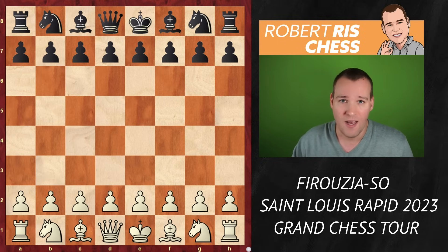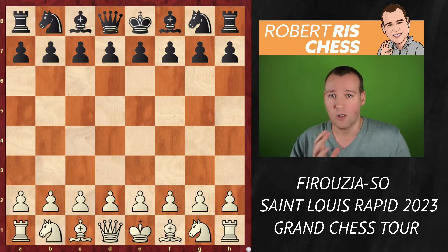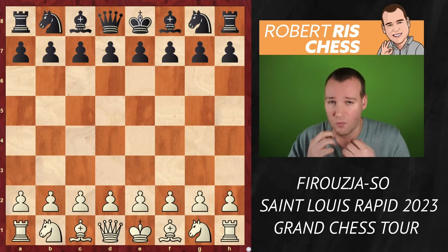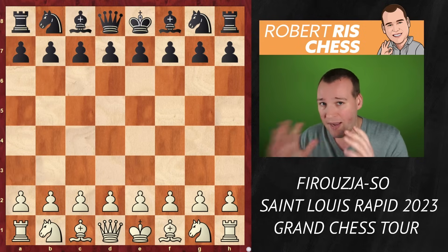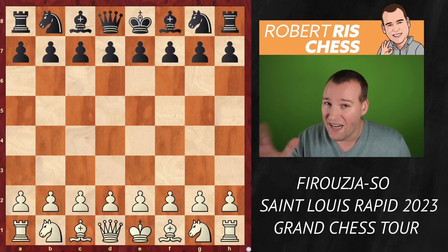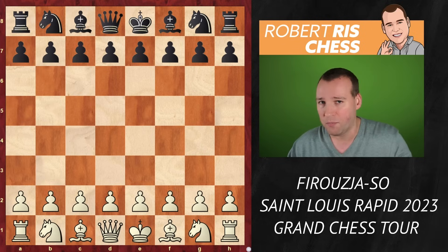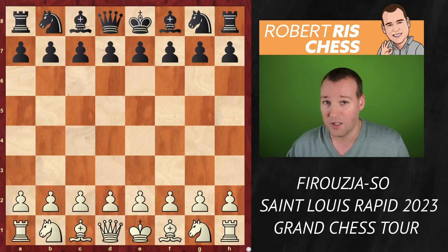A game between top grandmasters, Alireza Firouzja with the white pieces, playing against Wesley So. The reason this game is so exciting is because you learn a lot about the relative value of the pieces — that a queen is a queen, but other pieces can work fantastically together and create a lot of problems for the opponent, despite being a queen down. You're going to see some amazing tactical ideas. And if you're interested to see more, you're one click away from subscribing to the channel. I appreciate all your support, and I promise to cover more exciting queen sacrifices on this channel.